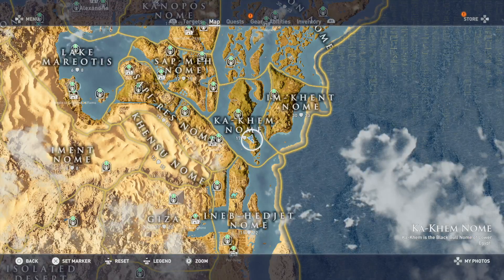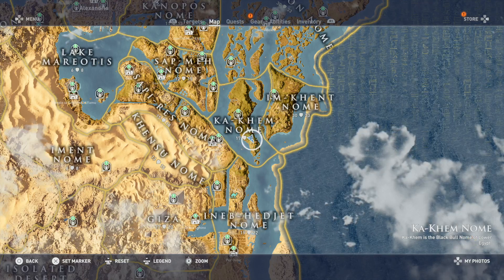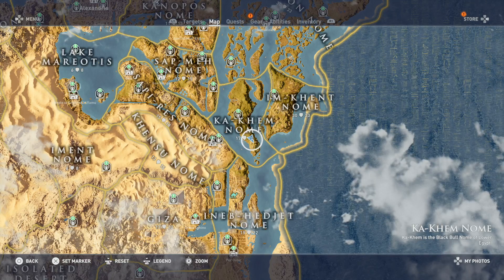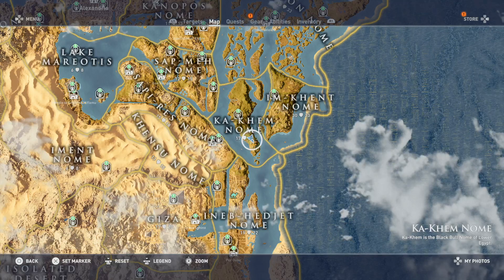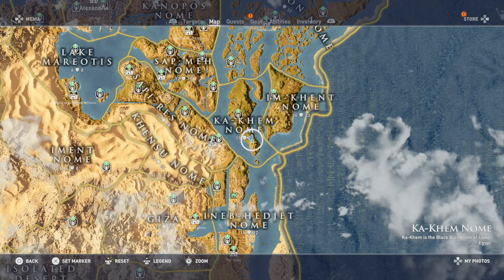Hi assassins, this is Massive Trigger, welcome to another Assassin's Creed Origins video. In this video we'll be looking at the Setup a Date trophy, which is to bring a tamed lion to a crocodile. If you like what you see, please hit that subscribe button — it would be very much appreciated.